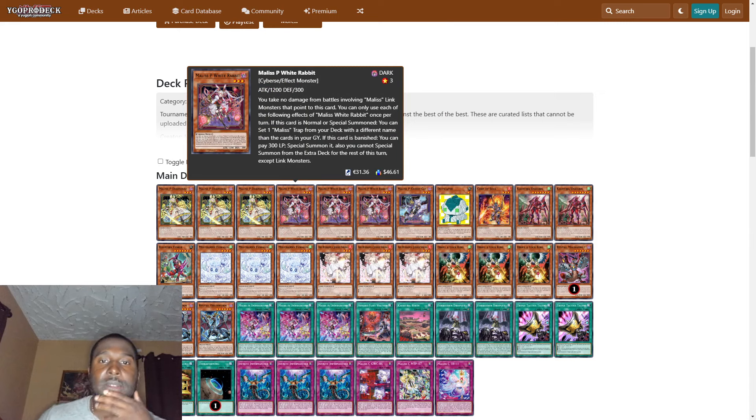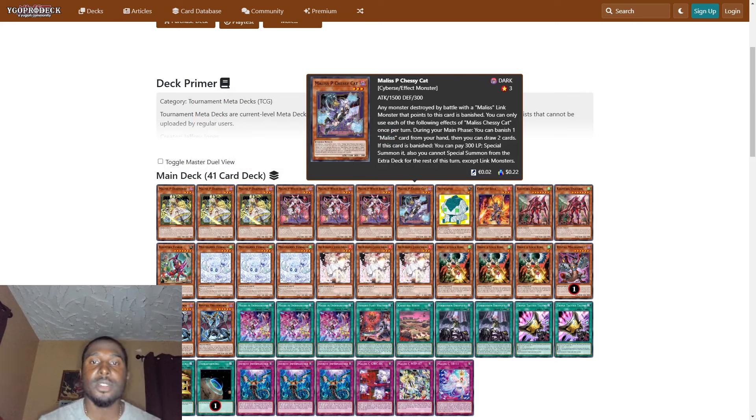We also play three Malice White Rabbit. You take no damage from battles involving Malice link monsters that point to this card. During your main phase, if this card is normal or special summoned, you can set one Malice trap from your deck with a different name than the cards in your graveyard. If this card is banished, you can pay 300 life points to special summon it, but you cannot special summon from the extra deck except link monsters.